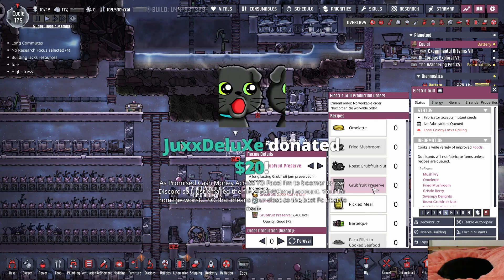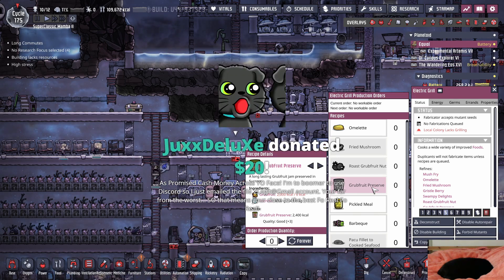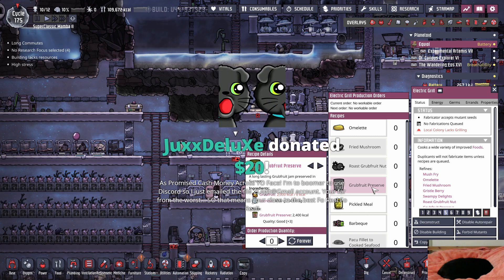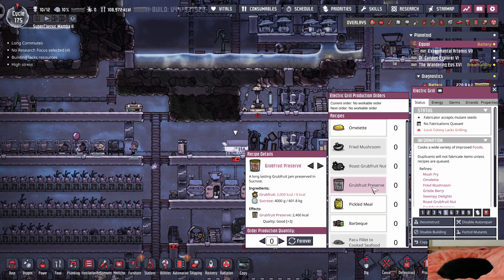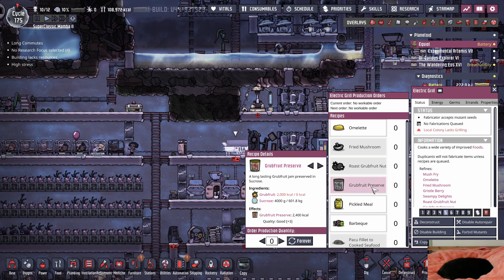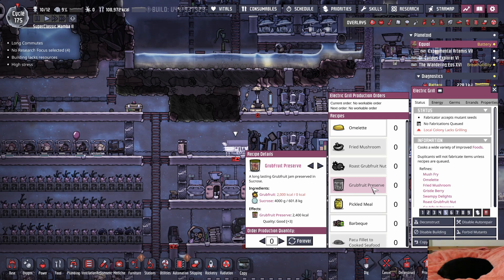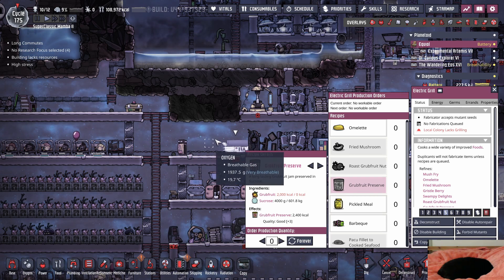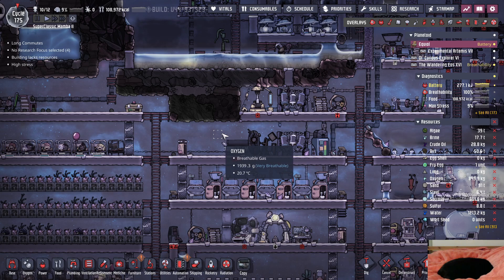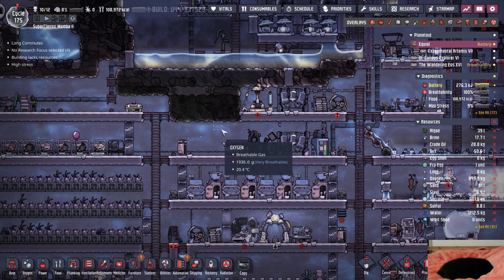Grub fruit preserves. Jux coming in as promised - cash money baby cross the face. I'm too much of a boomer to use Discord so I just emailed the file to 2Legit. Hopefully you actually sent it to the right email because my name is 2LegitCity! You're far from the worst so that means you're close to the best - appreciate that Jux, thank you so much for the big tip. I'll make sure to check it out after stream.